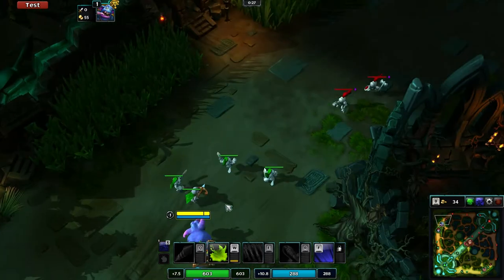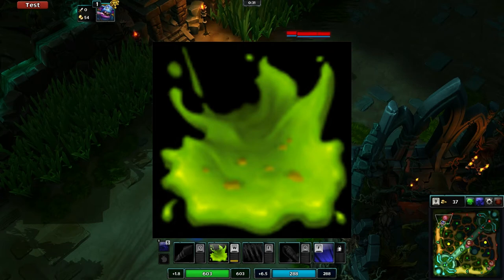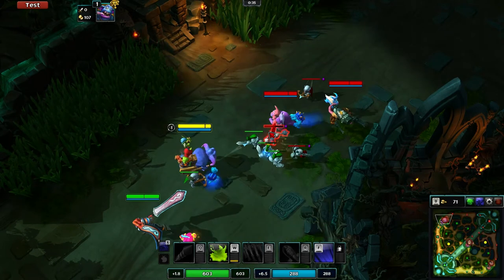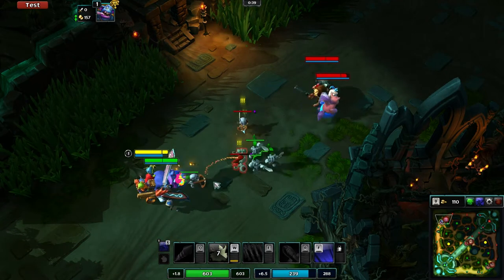Let's take a look at his skills and in what order to buy them. At level 1 start out with Yak Attack. This is a ranged AOE spell that will damage and slow those hit by it. It's your only real or efficient harassment skill for the early game and this will allow you to punish anyone who overextends.